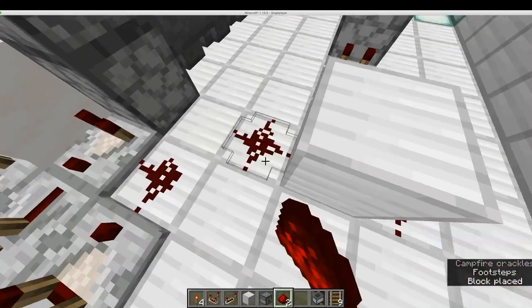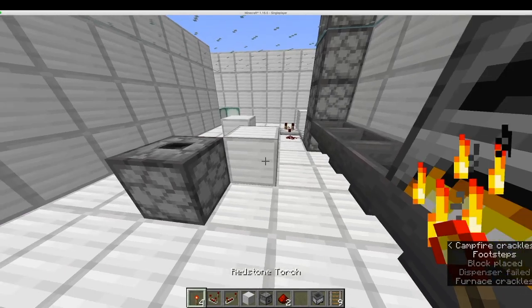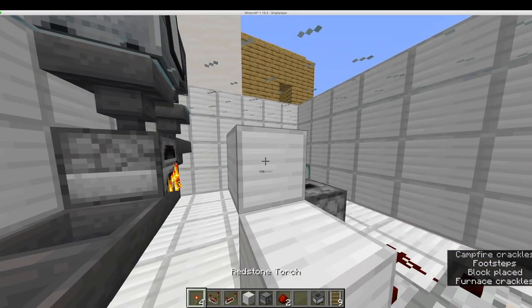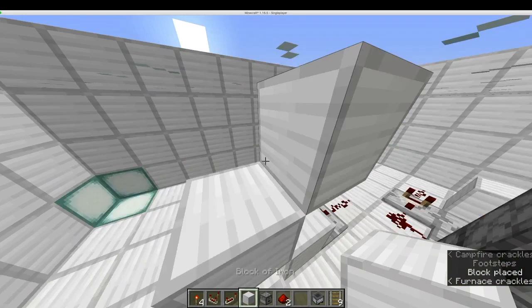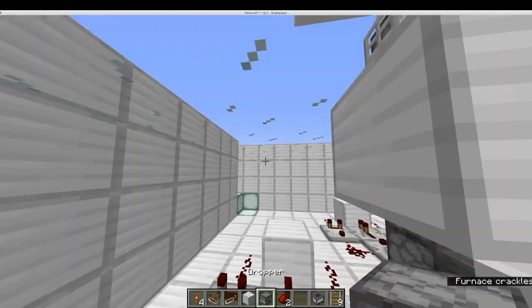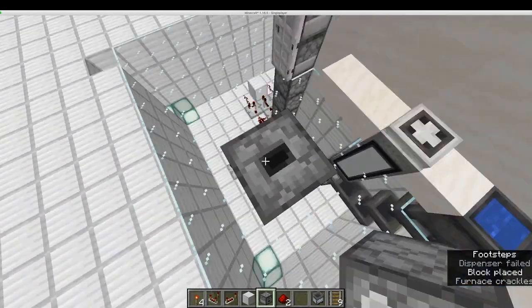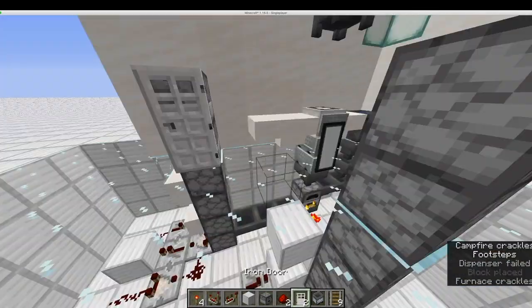Go onto the other side and place redstone dust, a repeater, then a block. After this, add redstone torches and blocks like this for every additional dropper you stack. In this example, this item elevator leads into a vanilla refrigerator, but you can direct it into any other container like a chest or a barrel.